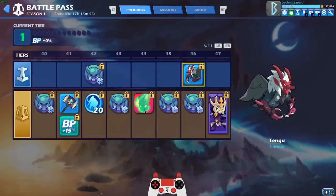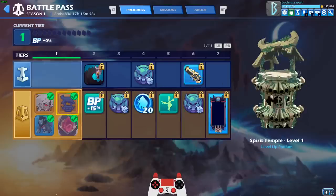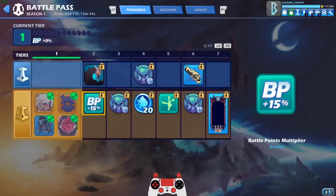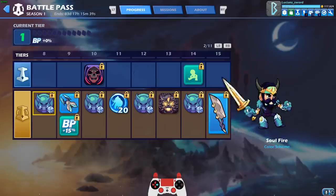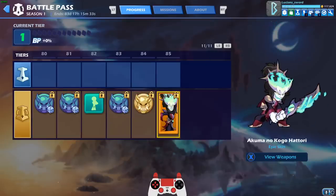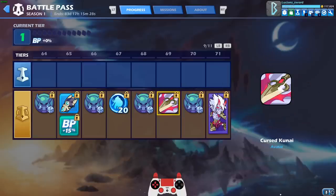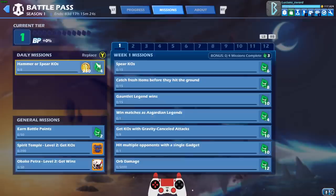The free stuff is not nearly as much as the paid stuff — you don't even get anything past level 46 on the free version. On the paid version, you're getting something every single level. I'm not gonna lie guys, I'm not being paid to say this, but this Battle Pass is ridiculous value. For the price you pay — the $10 — if you get all the way to tier 84 or 85, you're literally getting like $50 worth of skins, colors, taunts, avatars, mammoth coins, everything. Alright, enough talk — let's look at the missions.